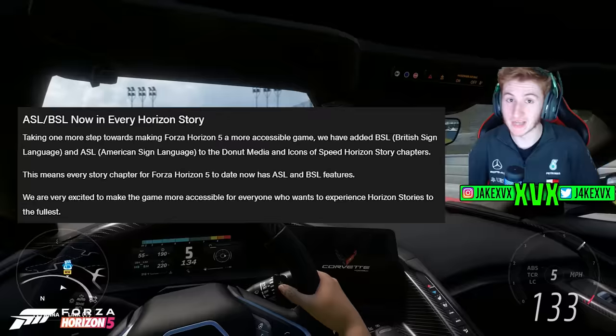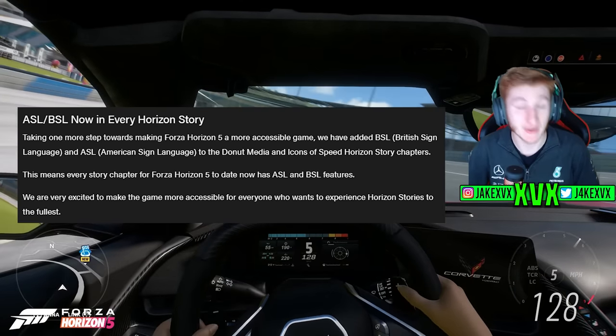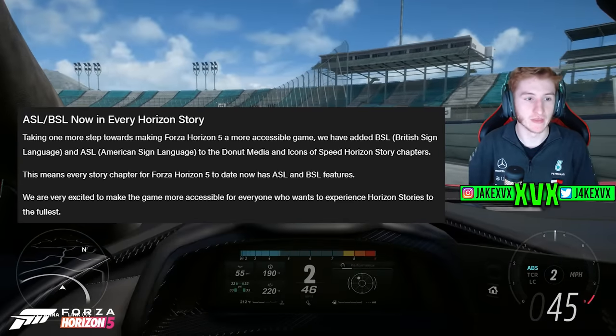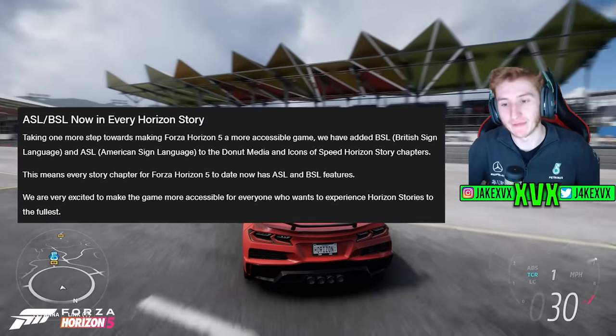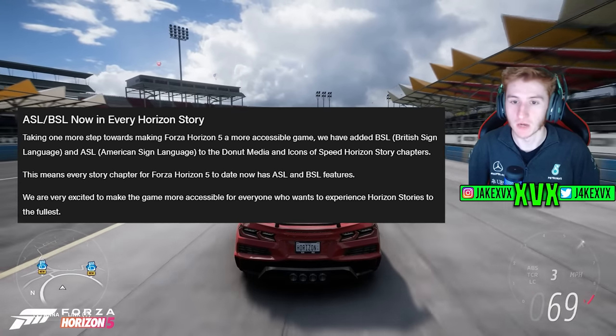There's also a new horizon story feature: ASL and BSL sign language is now in every horizon story, including the Donut Media and Icons of Speed horizon story chapters, which were the only ones that didn't have it. It is now in every horizon story, so fantastic.